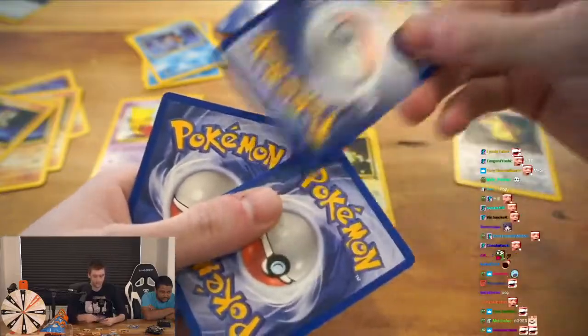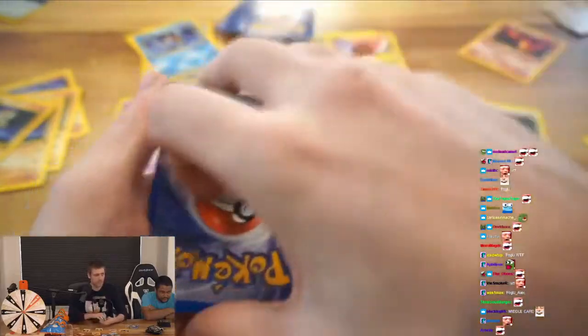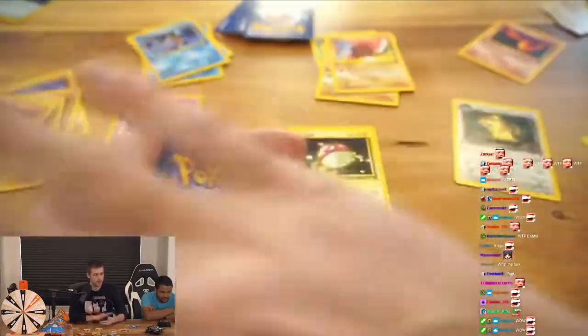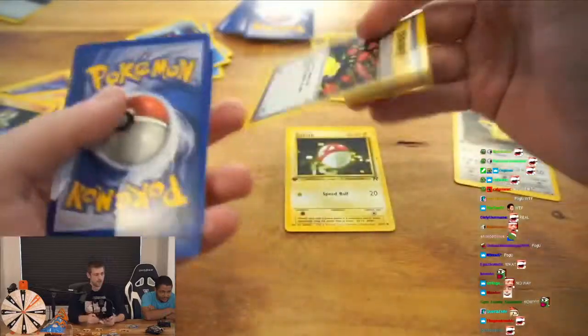There's no Trainer anymore. But I snap my fingers again — I got a Trainer. A Trainer. A third Trainer. Now there's no Charmander. But if I wave my hand over it, I have a Trainer.